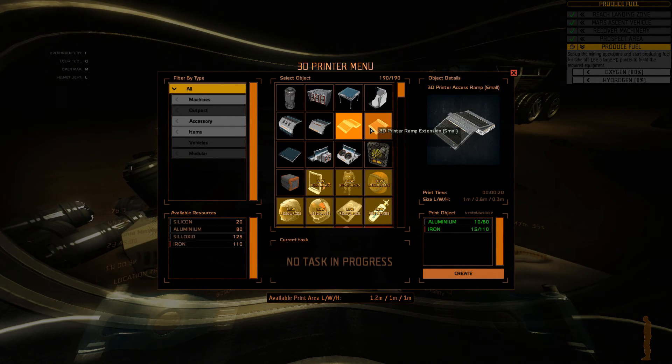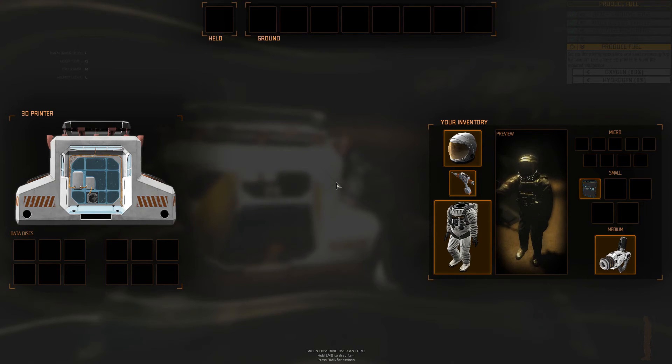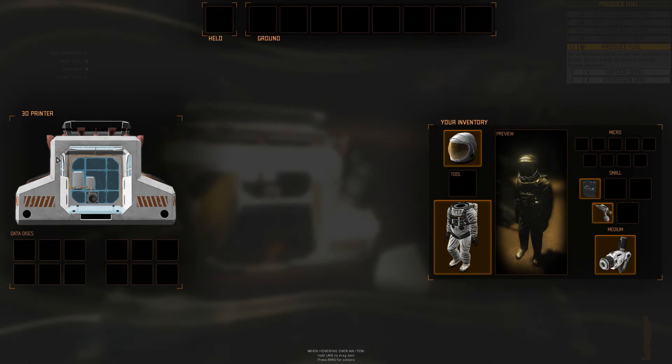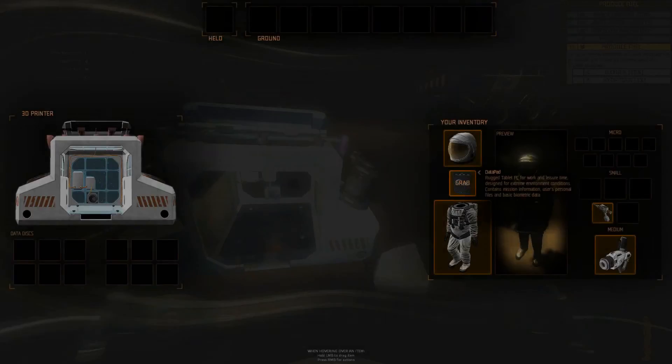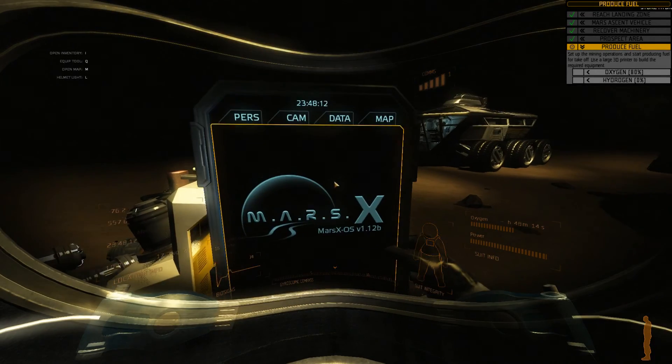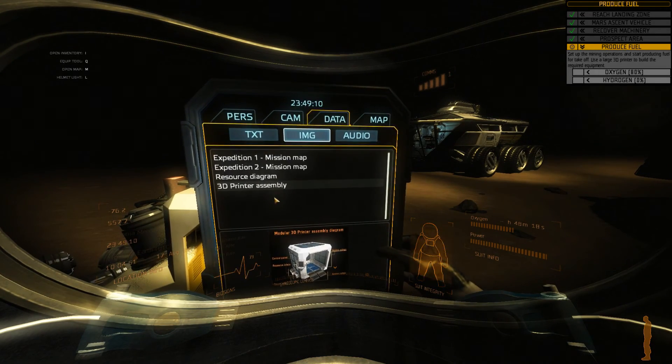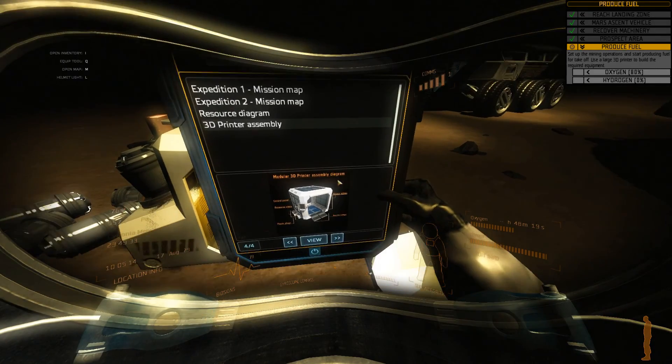Let's make the access thing. Can I make the access ramp? Let me check the screen. 3D printer — oh, data disks. Let me check the data pad. I think I'm going to end the episode with this. So we started building a 3D printer and it's coming up quite nicely.